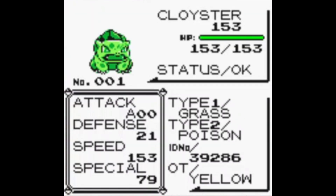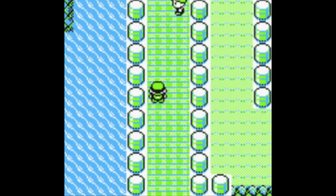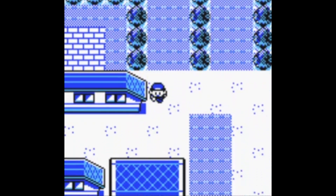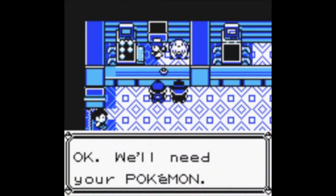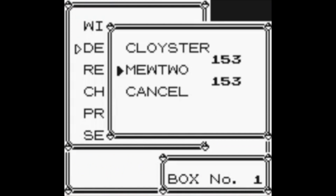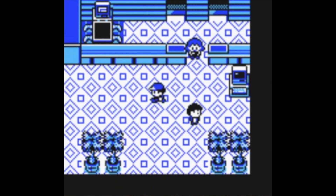This is where it gets its name from — the ZZAZZ Glitch, as it nicknames you that. I don't recommend saving, because this is similar to Super Glitch in a way, but there are a couple interesting things you can do. If I heal, it actually does successfully heal the poison away. You can also try and deposit stuff. After the battle, a repel will be applied — it doesn't matter if you used a repel before doing this glitch, you'll still have that repel effect as a side effect.